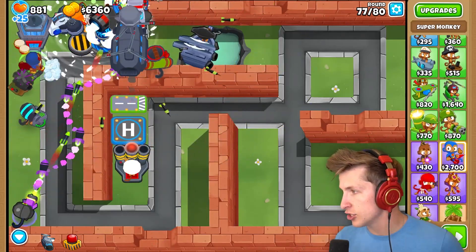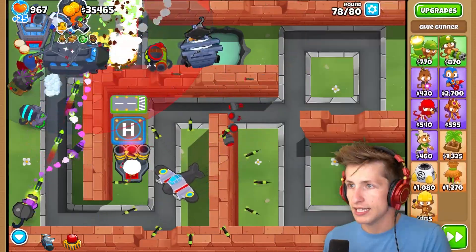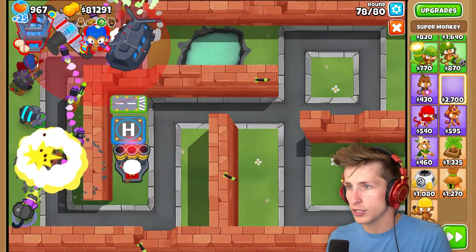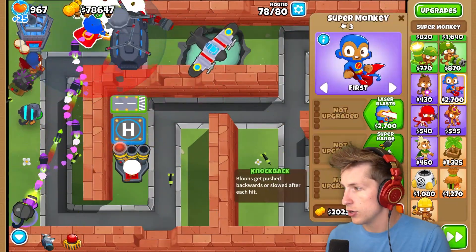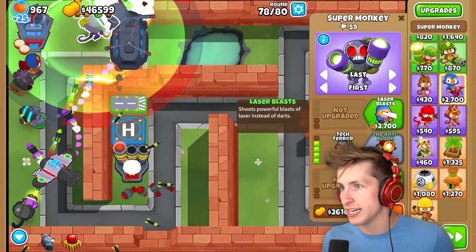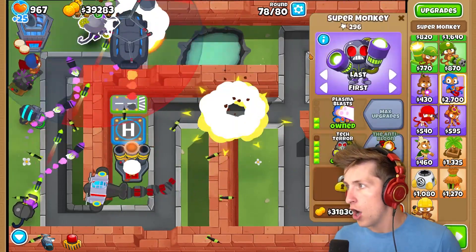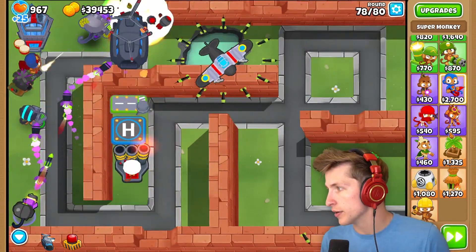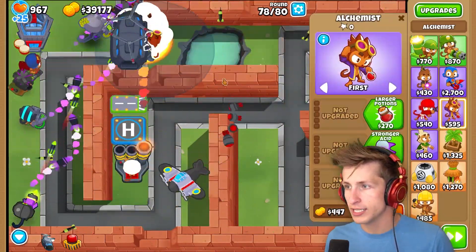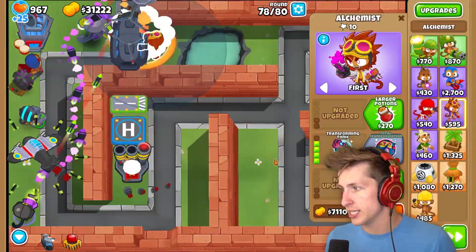We didn't get the Super Monkey. We didn't really do much of the magic tier. Let's sell like everything over here. I really want to see what the Super Monkey's like. So super range, epic range. Tech Terror - frequently does a weaker version of the Annihilation ability. Oh my gosh, so it just pulses with the Annihilation ability. Okay, that's really, really good. Alchemist - I guess it's just gonna be always in Transforming Tonic. So it has permanent but weaker Transforming Laser Attack. That probably makes it way better in my opinion.